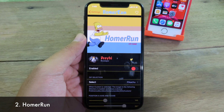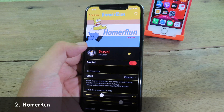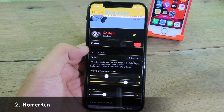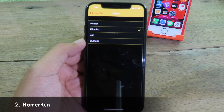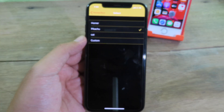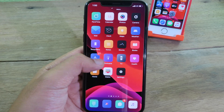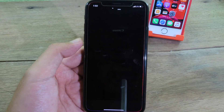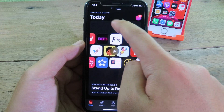For those of you who want to see internet speed, you can download Home Run and enable it. There is a selection where you can pick a custom icon to show on the top. I'm going to choose the cat icon — this will show your internet speed whenever you are using it. You can see the speed and the cat icon at the top.